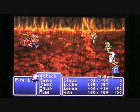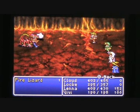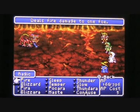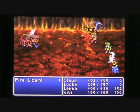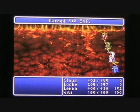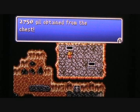Getting this second treasure chest from the south is going to force us into a battle with another new monster — the fire lizard. Another monster weak against ice, with 296 HP. Let's have everybody attack except for Vivi who will use the blizzard spell. Cloud and Lock score a critical hit and easily take out that fire lizard. We earn 618 experience points and 1,200 gil. And we're going to find yet more gil when we open up this treasure chest — it houses 2,750 gil. Getting richer by the minute.